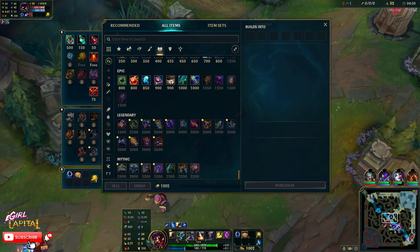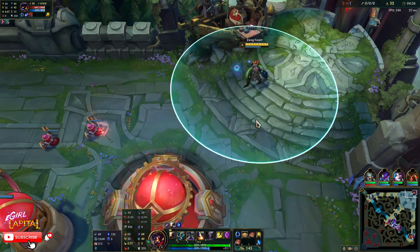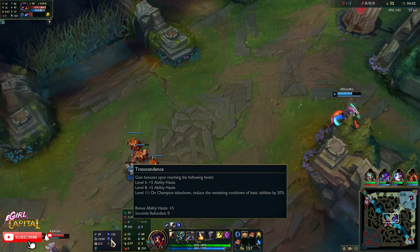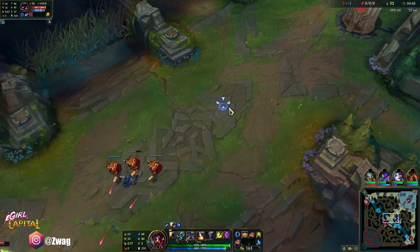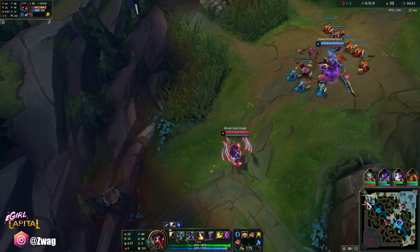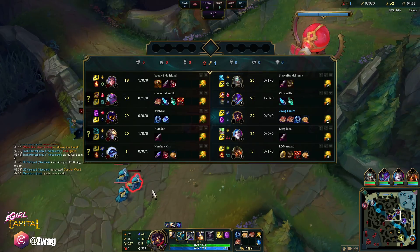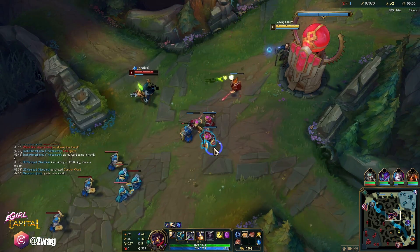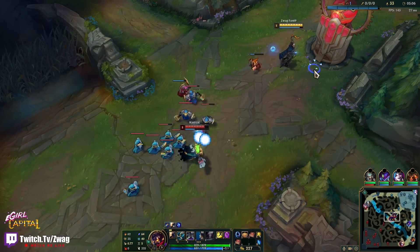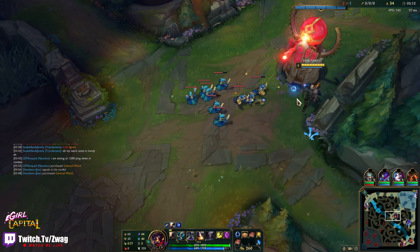We're going to get Crown. We have the free boots. In case I didn't go over my runes: First Strike, Magical Footwear, Biscuits, Cosmic Insight, Mana Flow, and Transcendence. I always feel like I'm on autopilot with these. I wanted to tap him with that to get First Strike. Okay we got the laser — I think I need to queue this one.